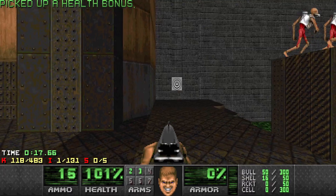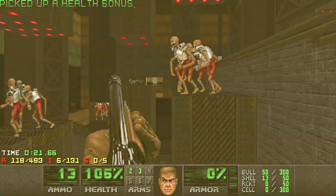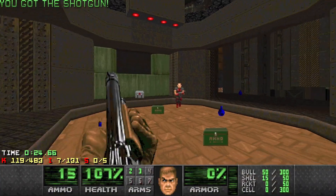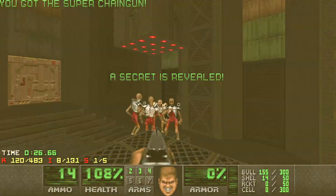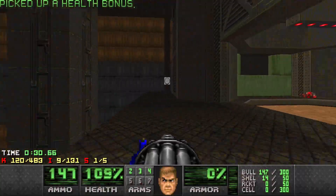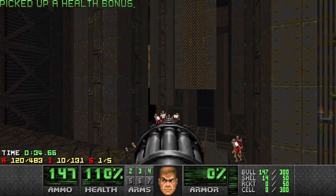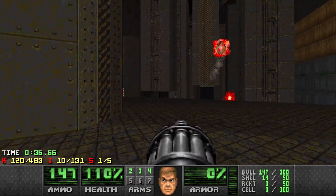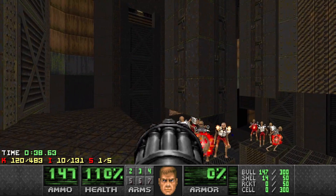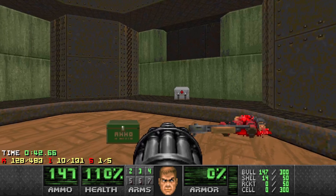Grab the shotgun - we've got four switches, so shoot the first and get moving. Second, third's awkward and I missed it, fourth, and then two shotgunners. Let's go and get the secret with the chain gun and then get that switch I missed. Now all four crushers are active. The poor revenants are having a hard time - I've been sorry for them, but at the same time they deserve it. They're all going to get crushed.